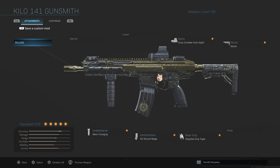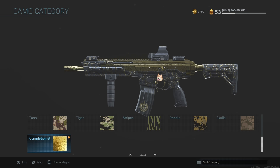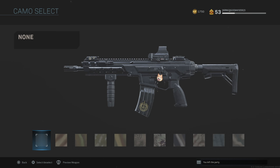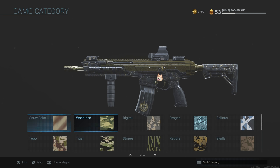First thing you want to do is go to the gunsmith. As you level up the weapon — it goes all the way up to 69, some weapons up to 71, just depends on the category — each has different challenges. The combat knife only goes up to level 31. For the rifle category, you'll deal with the same camo challenges, and there's really only one or two tricky ones you need to focus on.